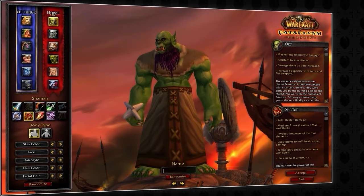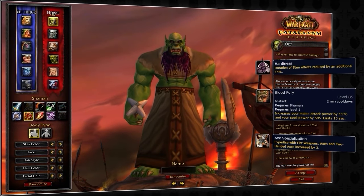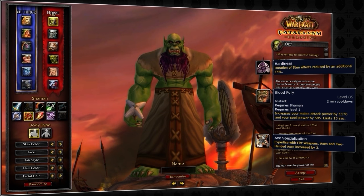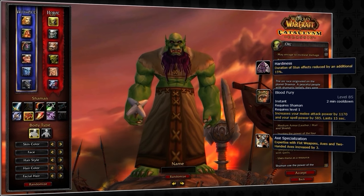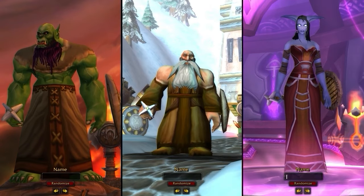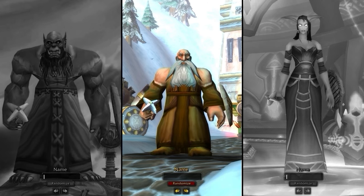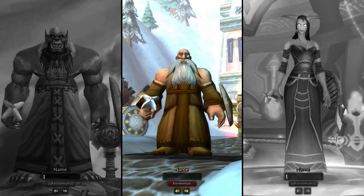Draenei could be another option for the Alliance. The extra 1% hit and Gift of the Naaru are two very powerful racials as they provide some additional healing. The hit is helpful as it allows you to gear for a bit more damage. If you're wanting to play Horde, then you're limited to a single option: Orc. This is simply because of the stun reduction that's provided. While Troll and Goblin do give a little bit of haste, it's not useful enough to justify taking over the stun reduction.